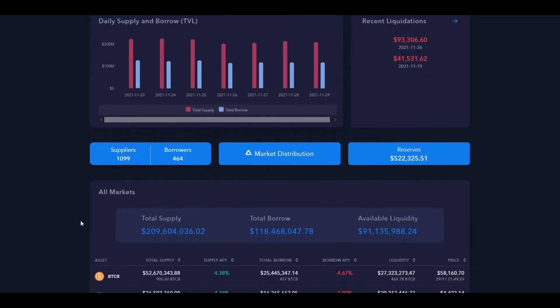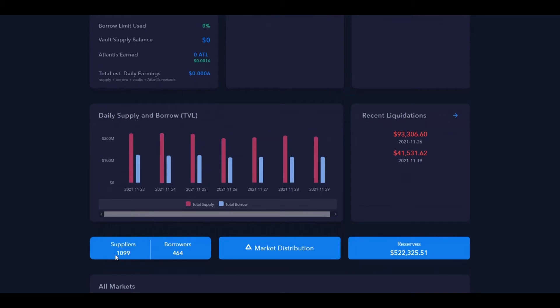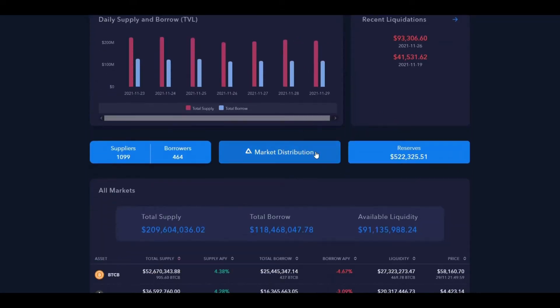A really cool thing I like about this platform is that it shows the number of suppliers and borrowers currently in the system. Many other platforms will only have the total volume locked number and not the actual count of active users. Right now there are about 1,100 people active on the platform — and if 1,100 people is all it takes for the token to be worth $18, getting 10 times or even 100 times as many users is not far-fetched.